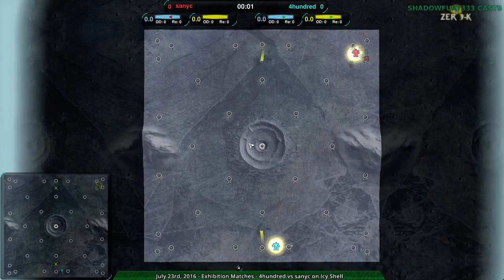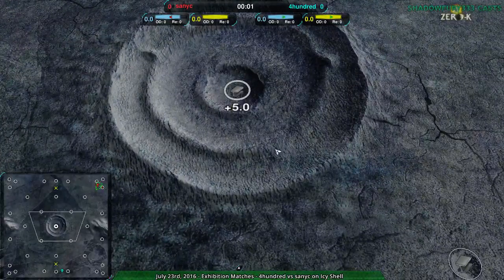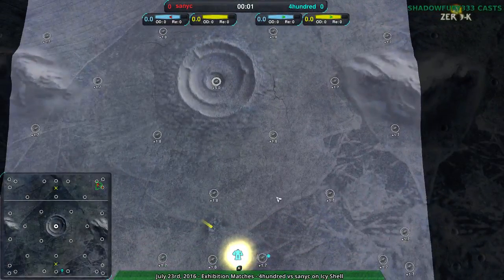Welcome back, 0k fans, to Nanolades at Dawn. This last match is going to be between 400 and Sanic, and I remain your host, Shadowfury333. We're on Icy Shell, which is about the only flat map I've done today — although even then, it's not that flat. It's actually got a whole hill in the center that vehicles can't deal with. So let's see what the players go for factory-wise.